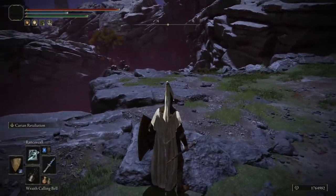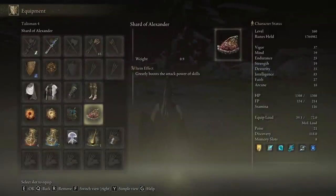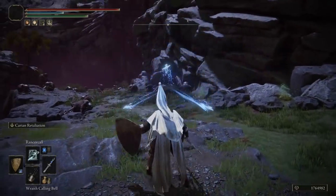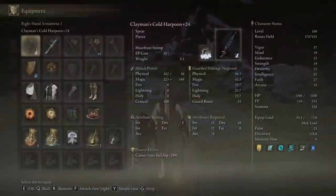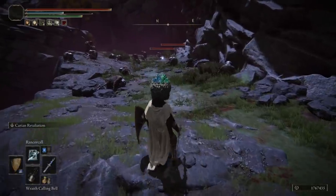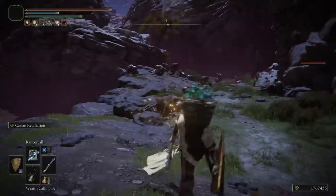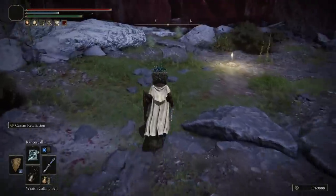I also want to point out that the damage on this does increase with intelligence, and you can increase it with things like the magic scorpion charm and the shard of Alexander, because it is a skill. So let's just ring the bell and hit it — we are doing 1,971. And if we come over here and equip this to boost our intelligence and do it again, we get 1,981. So we gained an additional 10 damage with just a tiny little bit of intelligence boost there.